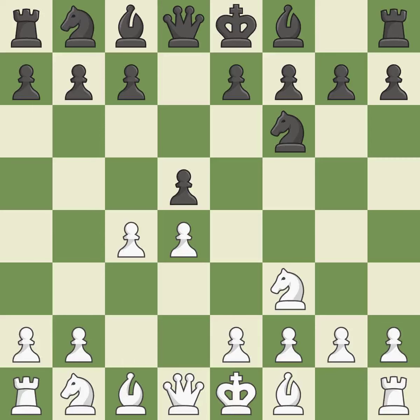C4 gains space on the queenside, prepares to develop the knight to c3, and invites black to give up control of the e4 square after dxc4. When c6 is played, the d5 pawn is supported and the queen can grow on the queenside. The light-squared bishop is getting ready to be fianchettoed to g2, where it will take up residence on the long diagonal.